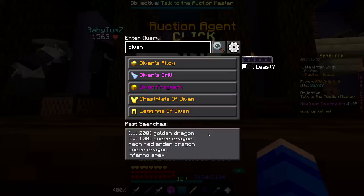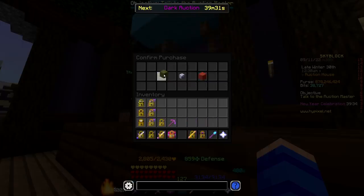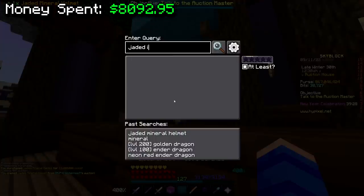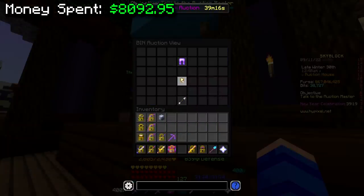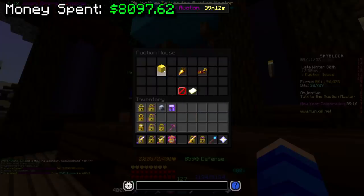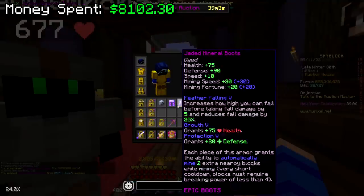Recom jaded mineral helmet — yes, I love that — 11.2 million coins, I am buying that. Jaded mineral leggings, no recombed one, but this is all that's up there so I'm grabbing these for 5.8 million coins and I'll recom them myself. And then jaded mineral boots — only one pair as well. I'm glad I got my hands on those, that's literally all that was out there.